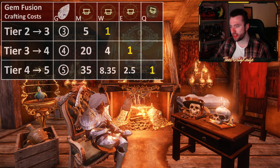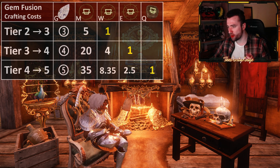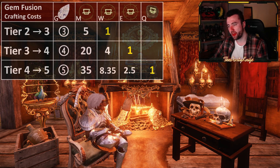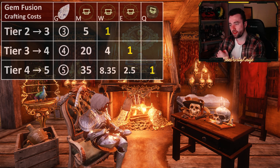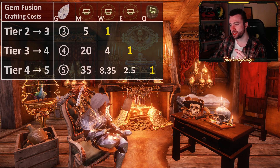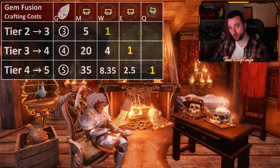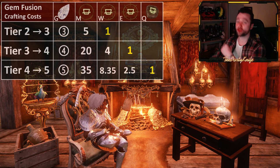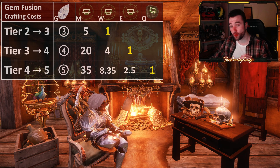If you only need 2.5 essences, then in theory you would only need 10 wisps to craft 2.5 essences. But because you also get a 20% proc there, that's 8.35 wisps you'd actually need to get 2.5 essences in order to get 1 quintessence. Which means that in reality, statistically speaking, you would only need 35 moats in order to get 8.35 wisps, in order to get 2.5 essences, in order to get 1 quintessence.